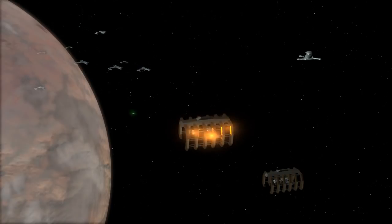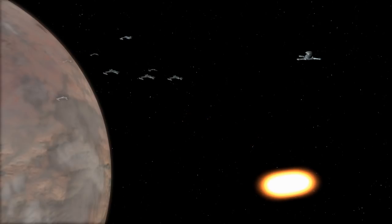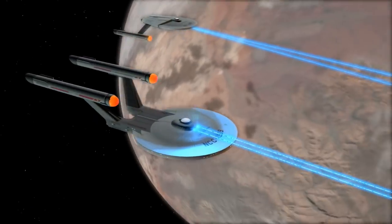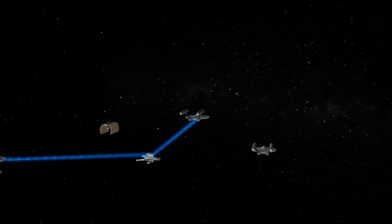Once in range, the surprise attack on the shipyards by the captured Klingon ships proceeded, while at the same time Starfleet ships attacked from multiple vectors, putting the new phasers and photon torpedoes to good use. Very few Starfleet casualties resulted.